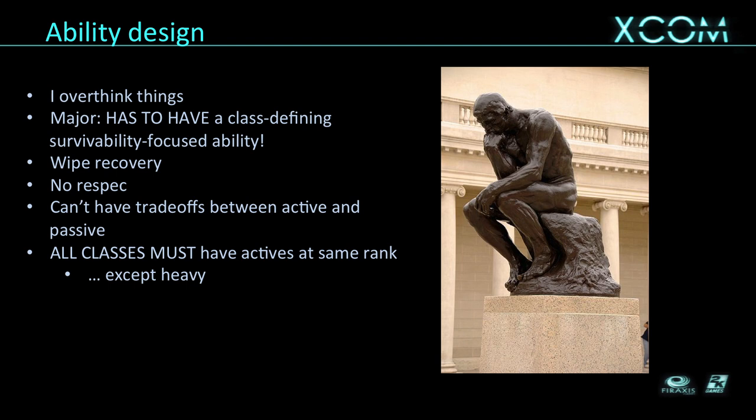With ability design, one of my things as a designer is I tend to overthink things. Game designers put a lot of thought and planning into things that players don't pick up on at all. For example, I was absolutely adamant that at major rank every class has to have a class-specific survivability-type passive ability — this had to be true. Once you get to major you don't want your soldiers to die anymore, so you need an ability to help prevent that. We don't give you a choice at major rank. I thought if we didn't do this it was all going to go up in flames — of course that's not true, people would have done fine. But it's one of those ironclad design principles from building a system that players don't care about at all.